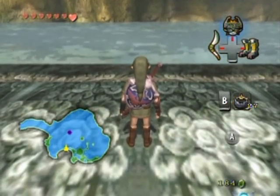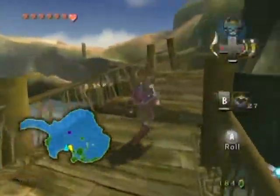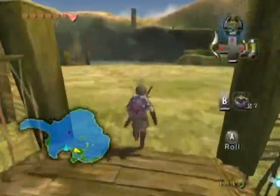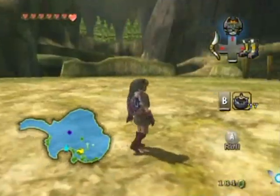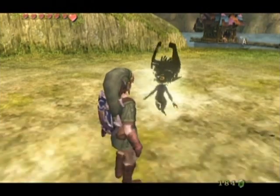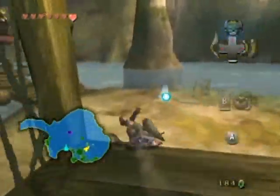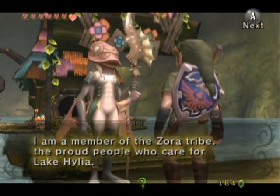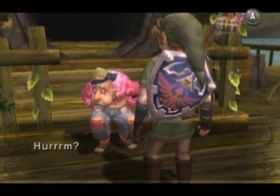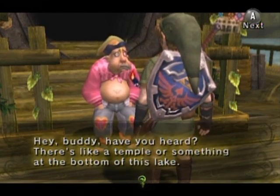Hello everyone, welcome back to the walkthrough. We're back to our normal human clothed self. You'll probably want to leave this place to get back to Castle Town, but you can't actually walk or run out of here, and you can't warp right now. The only way to get out is to go over and talk to this guy. Back at the bottom of the lake is the next dungeon, by the way. Talk to this guy and he'll confirm the frozen people were not killed.